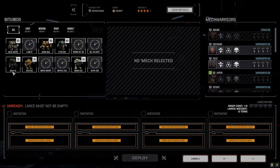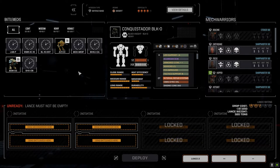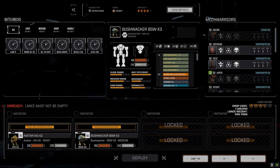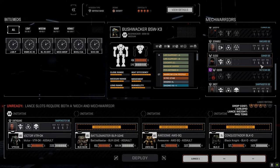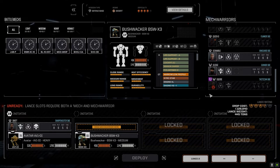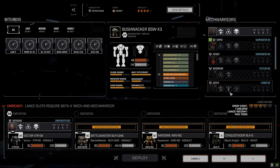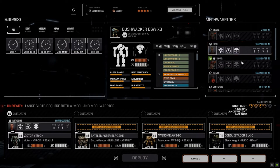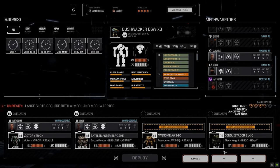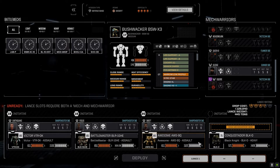Loading in our second lance: the Victor, Battle Master, Black Knight, and then the Avatar and the Bushwhacker. Earthquake is going to pilot the Victor again. We're putting Scramble in the missile mech which is the Avatar, Jaws in the Bushwhacker, and Swift goes in the Awesome.